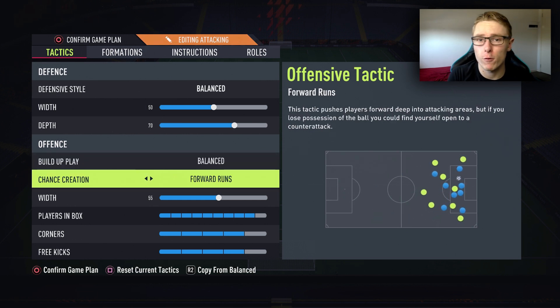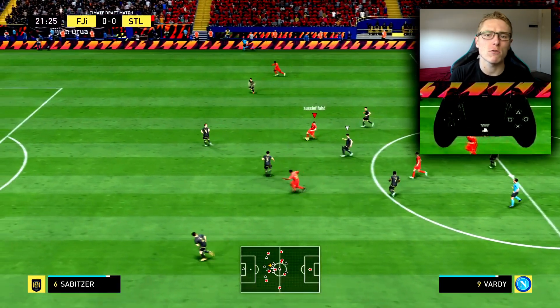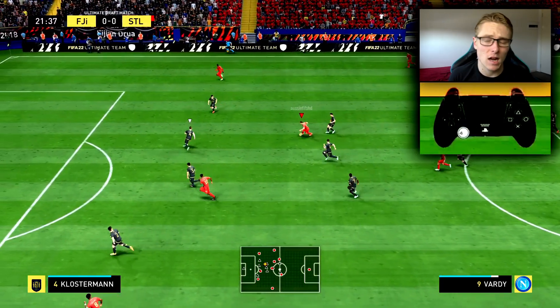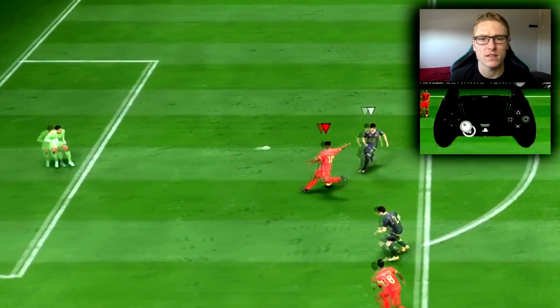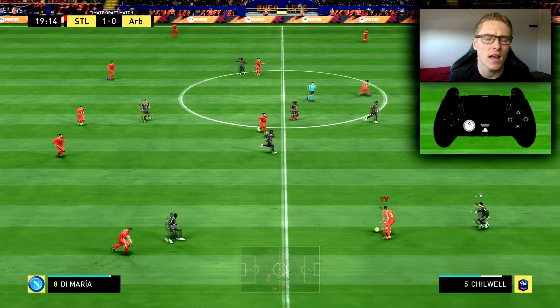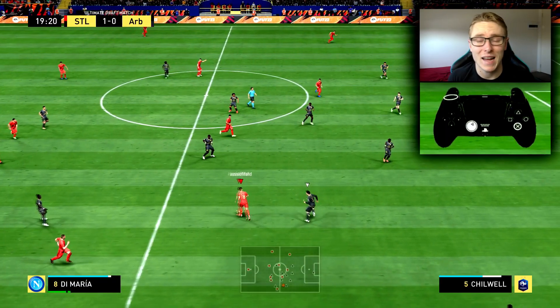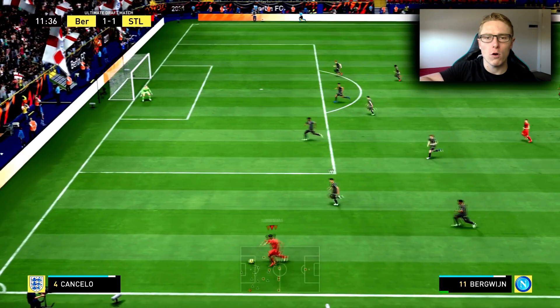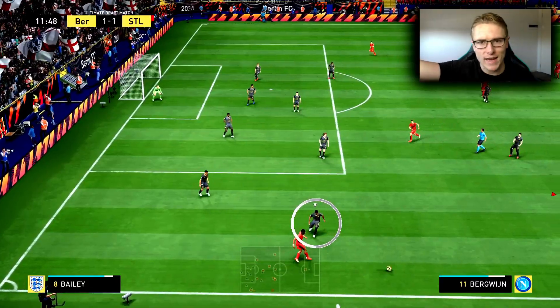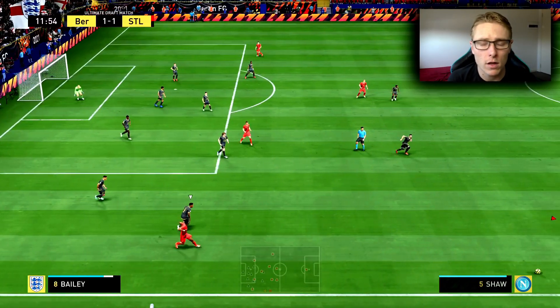For chance creation, I like having it on forward runs, because I do like my players getting up the pitch a little bit quicker than usual. This is a formation I like to use when getting back into a game, and with forward runs I have my wing backs pushing up just a little bit further, as well as my CDMs. In terms of width, this is a little bit wider than usual — it's 55 for me. I do like having my formation a little bit wider when getting back into a game, so that I can use the wings to draw my opponent's defence out, and then recycle the ball back into the middle where the gaps are.